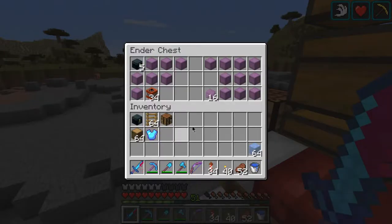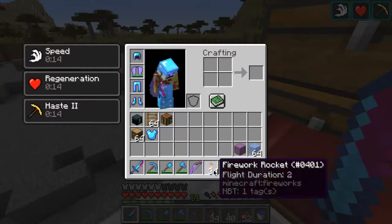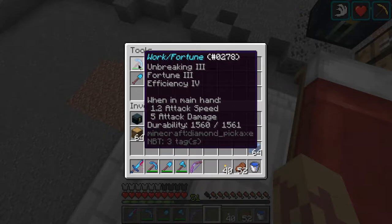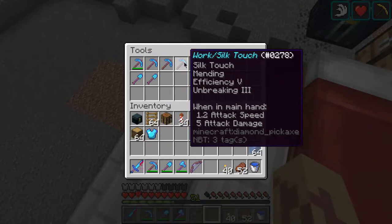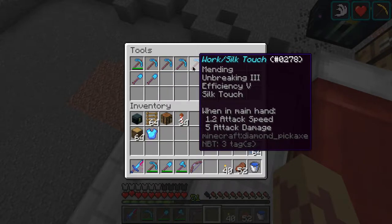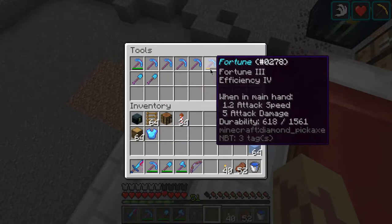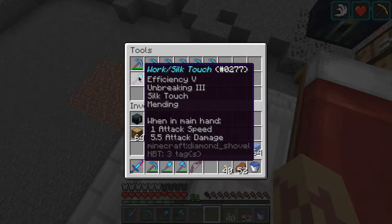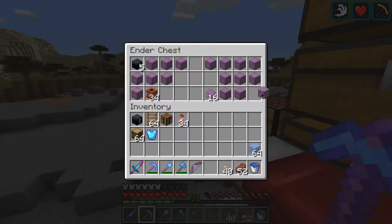In fact, it's even better than last time. I have got a whole bunch of tools here which are for work. Maybe not all of them, but most of them have Efficiency 5 and Mending. I just have three picks to put Efficiency 4 books onto. And then I've got some work shovels which I used — I nearly broke one of them, but it's all good.